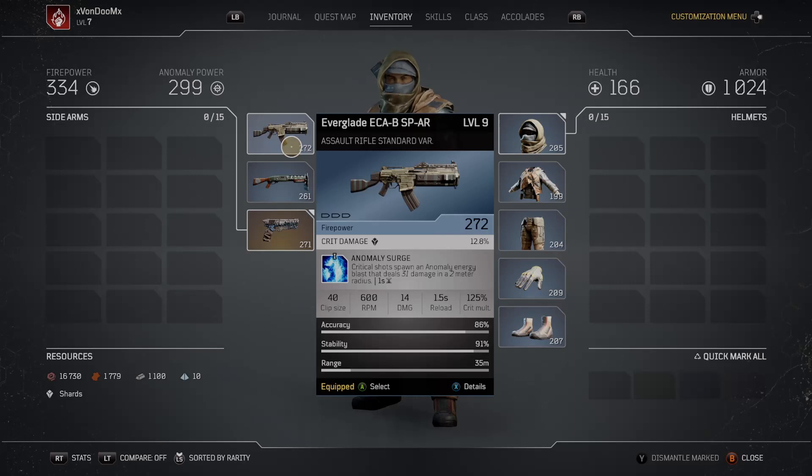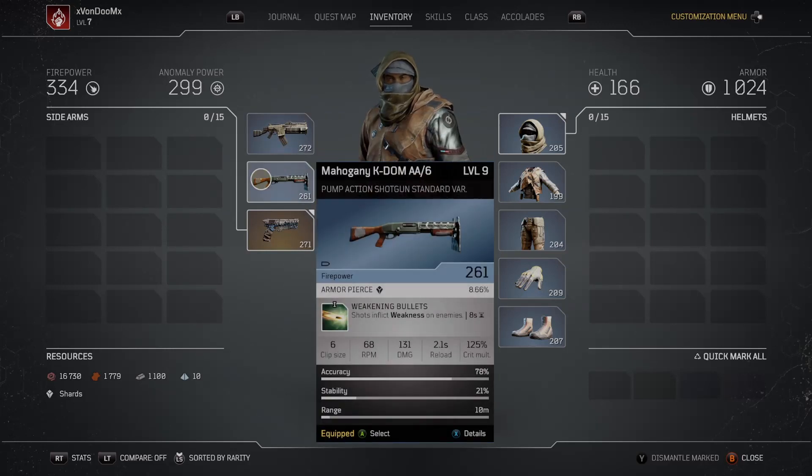Keep in mind this is only level 9 gear, so this is just for the start of launch day — I'm sure in the next day or two I'll have updated builds for all of these characters. Next up is the pump shotgun, which does so much damage. I know the automatic shotgun is fun, but you lose bullets really quick and they don't do as much damage, so I went with the pump action shotgun for more damage, and it also inflicts weakness on enemies I shoot.